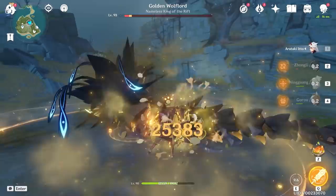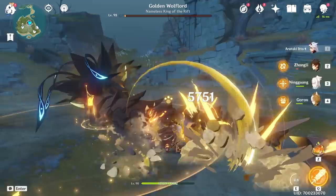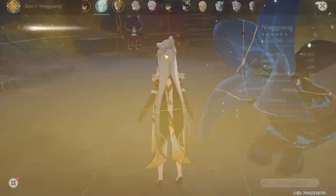We're farming her mats currently. Taking Ningguang here because she is awesome. We're not gonna bother using anyone's burst now since he's almost dead. Let's just end it with a Ningguang charge or whatever. We got a big gemstone here — that's always kind of pogged to see. Not a good plume, but three Riftborns here. We'll need those for our Yunjin as well.